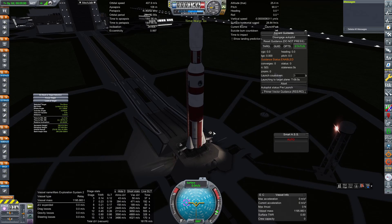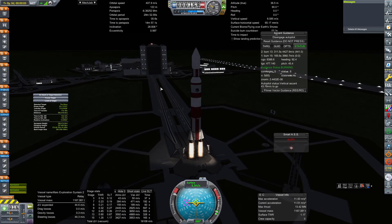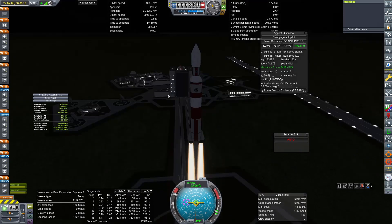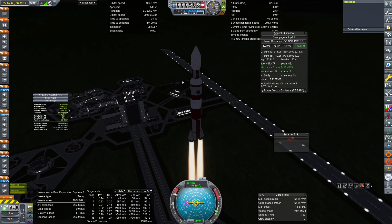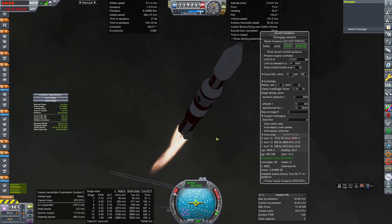We are counting down to the launch of the Mars Exploration System 2. Three, two, one — ignition. Main engine start and we have liftoff. Mars Exploration System is heading up with the whole lander, return capsule, and rover shenanigans on its way out to Mars, which we went over a while ago but it's finally time for that to head out. This is using a variant of my Paladin launch system that I don't think I've ever actually used prior to this and probably won't be using again.